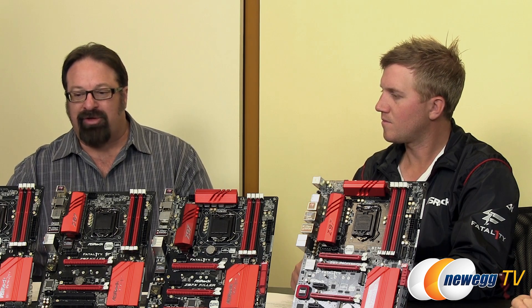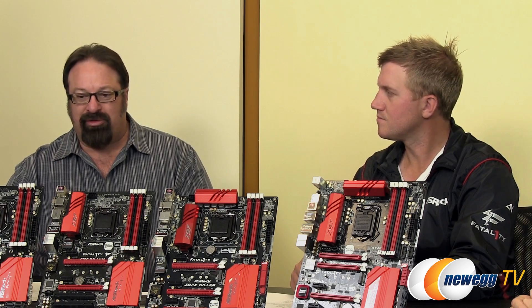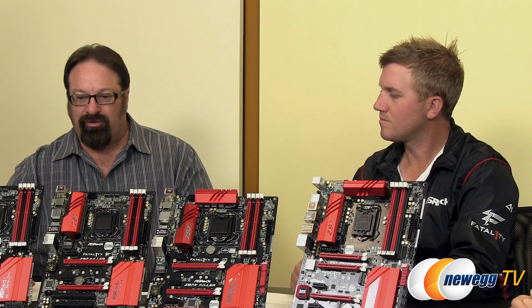We've integrated the M.2 into the motherboard horizontally so it doesn't get in the way of graphics cards and looks neat in the case. We also have SATA Express on here, so if you want to use a new SATA Express SSD, we have a port for that. The H97 chipset is typically for business usage, but we've made them look just like the Z97 boards with the same aesthetics. You could just get the most inexpensive board — H97 is usually for businesses who want a really good price point — and here they are ready to go for gamers too.